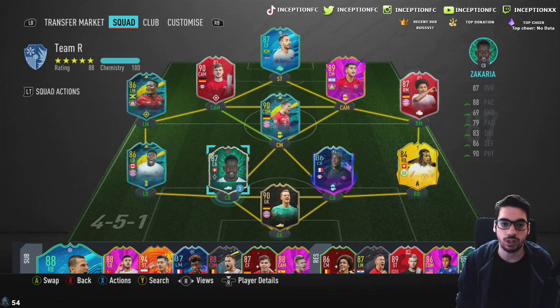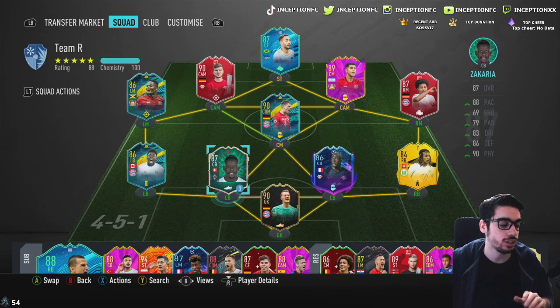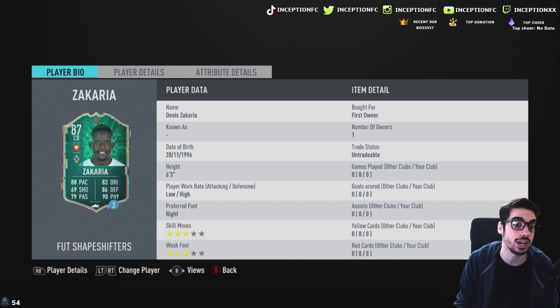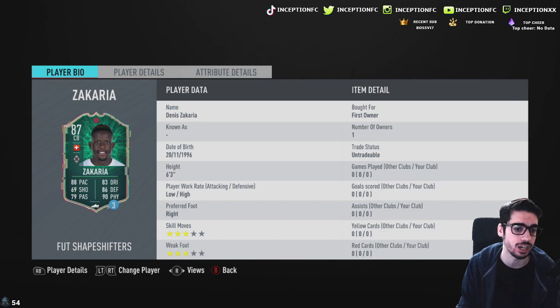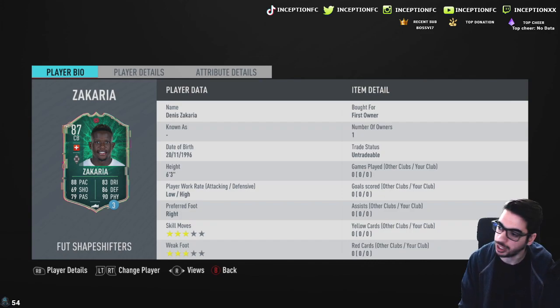So with Zakaria's card, we have his loan version. If you guys remember, during the beginning of the year he was one of the cheap options that was an absolute monster to use in the midfield area. I loved using this guy as my CDM. At the time he had medium-medium work rates instead of low-high work rates, so that's a big difference in the work rate adjustment they've given the card. Low-high is pretty solid. He's six foot three with a three-star three-star, but this guy is massive in game.